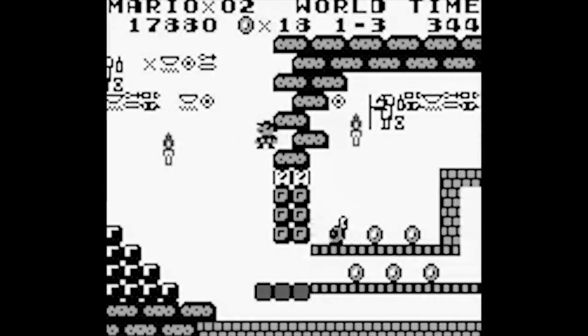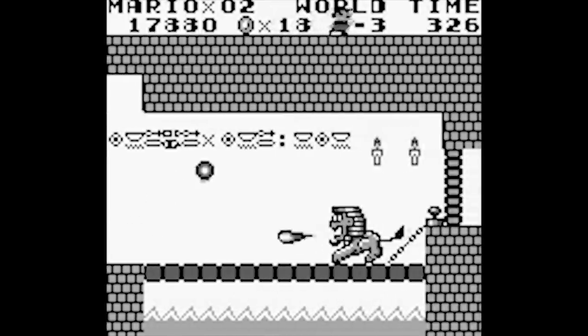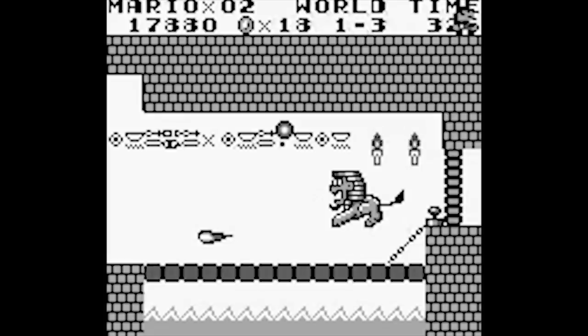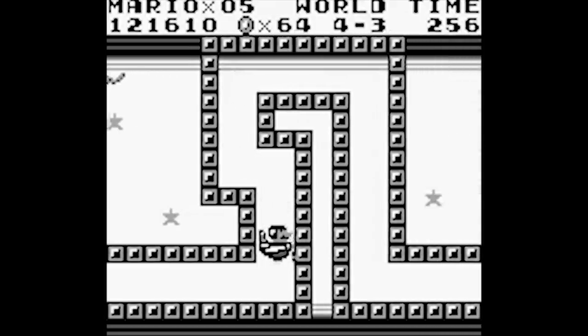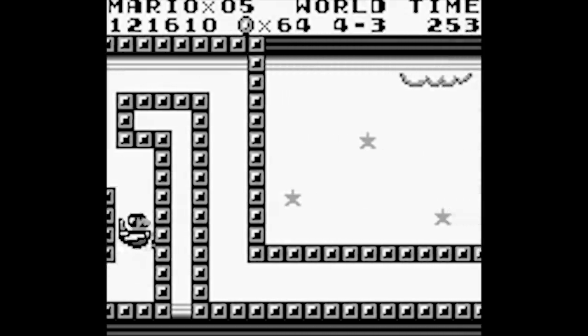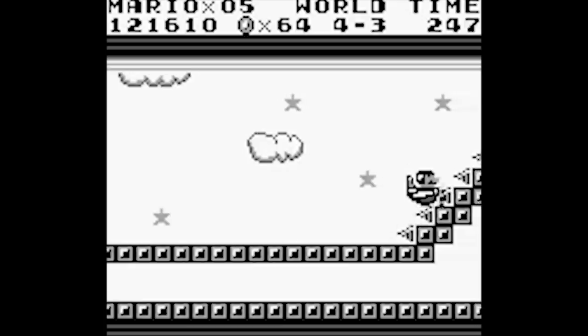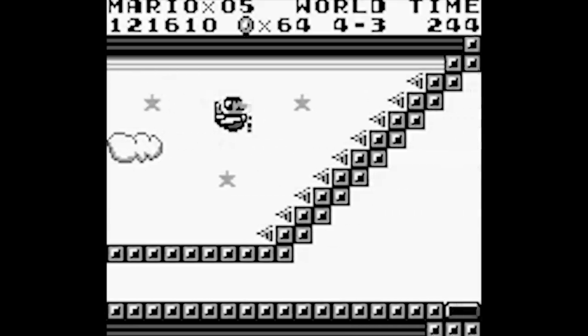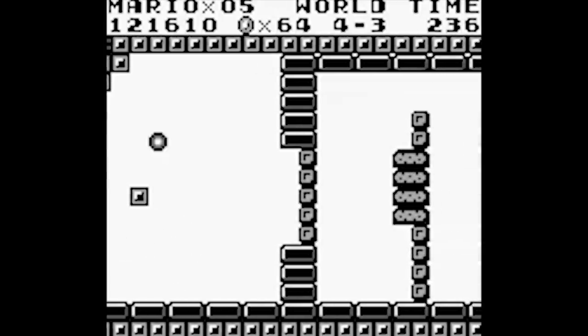In World 1-3 you can actually get out of bounds above the stage where you can literally bypass the boss and trigger the end switch. It's hard to tell if this was intentional or not, as it almost seems too easy. My favorite glitch however involves breaking the scroll in the last level. This is done by placing Mario behind a wall and waiting for the scroll to push him off screen. This doesn't actually kill him and forces him back on screen to the right just like Pac-Man.